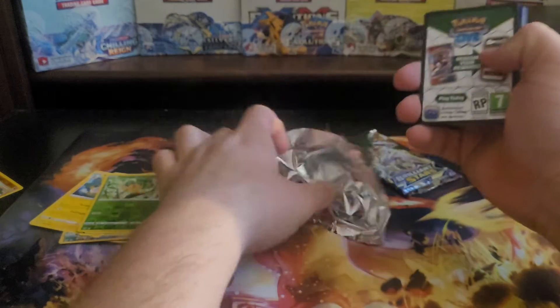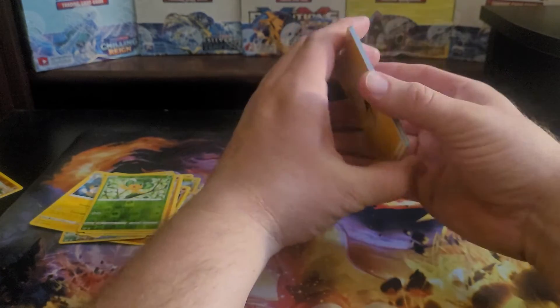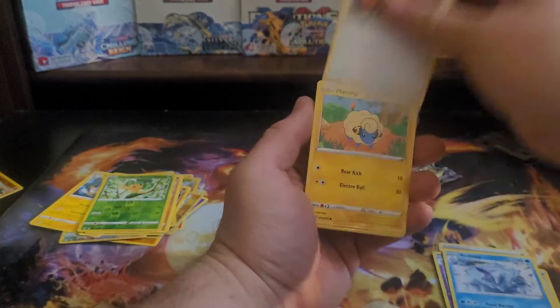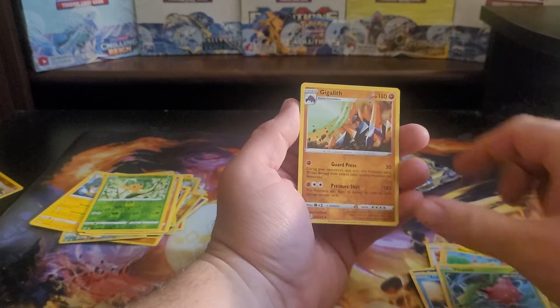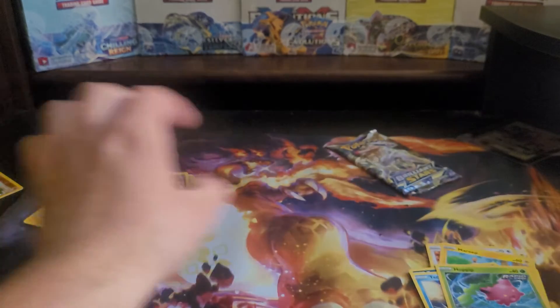We got the black coat card — finally we should at least get a hollow. Watch it only be a hollow though. And it isn't just a hollow — it is a cool hollow Entei. I do like that, but still just a hollow. All right, Brilliant Stars, here we go.